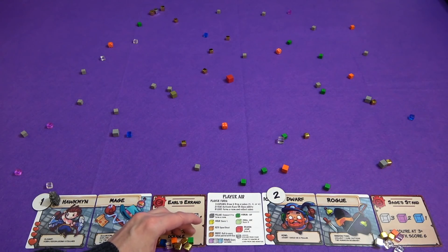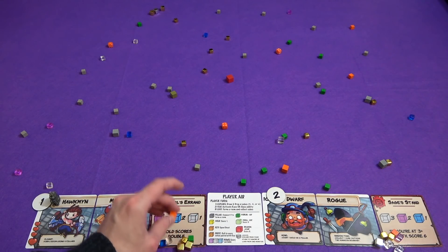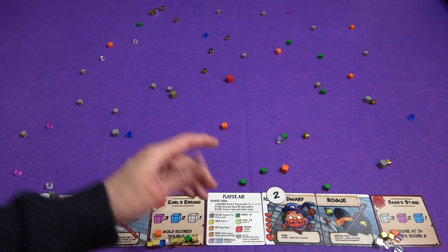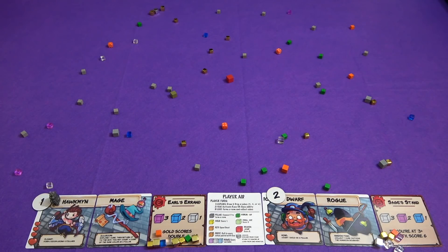Gold scores double so this is a lot of points for him. The keys basically — you need a key and a treasure chest, and then you roll the treasure chest at the end of the game to see how many points it's been worth. The key on its own isn't worth anything. So that's a good turn for Marty.